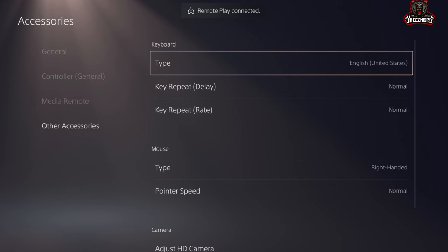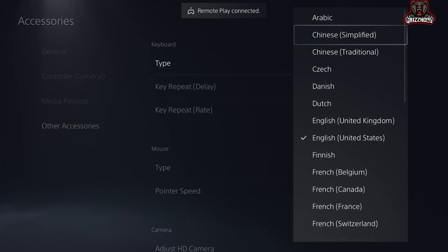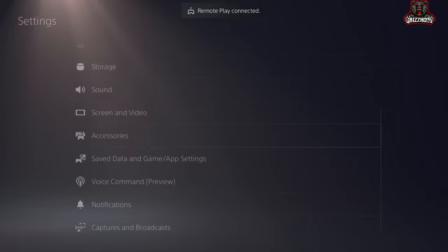You guys want to go ahead and scroll over to where it says Type. Now once you guys are in Type, go ahead and select X one time on it. You guys want to scroll all the way up to the very top and then down one, simply where it says Chinese Simplified. Once you guys see this, you simply want to go ahead and select X one time on it, and then simply go ahead and select Circle until it gets you back to the main screen.